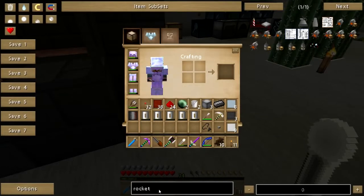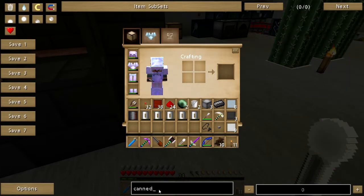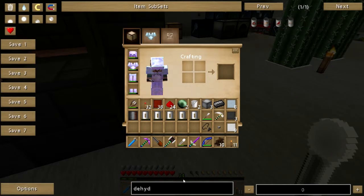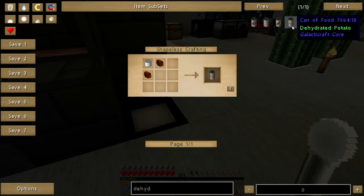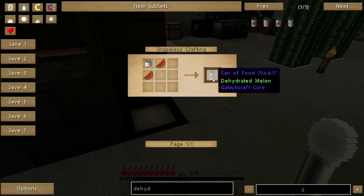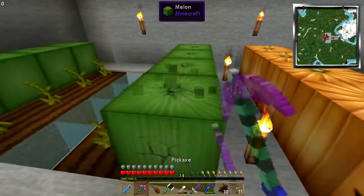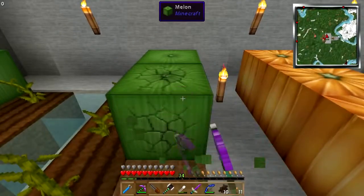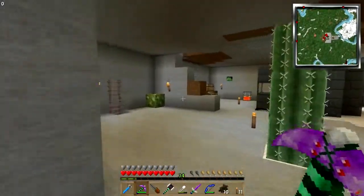How do you make canned food, just out of curiosity? It's called dehydrated — dehydrated potato, dehydrated melon, carrot, and apple. So just a tin canister and some melons — I can handle that. We're going to make space food to take with us! I don't know how much I could possibly need, but we're taking space food.